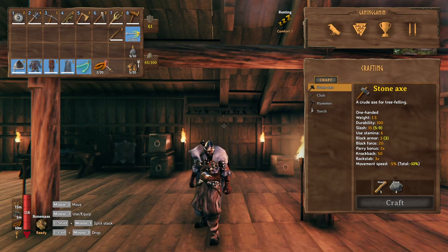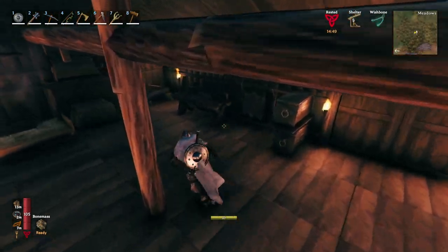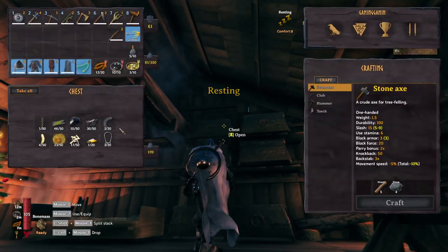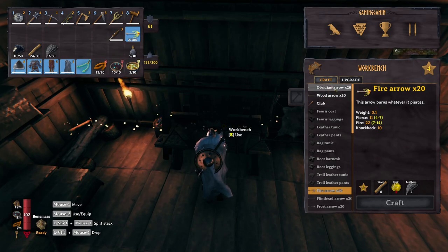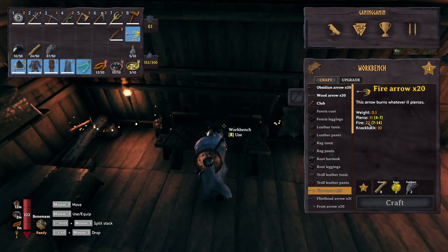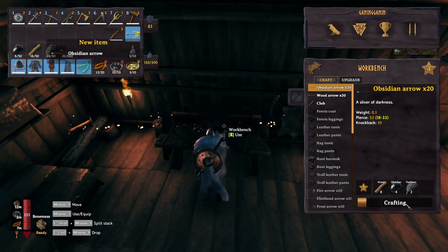As usual I'm gonna make some food. And now I want to craft some obsidian arrows, so I'm gonna need some obsidian, some wood and some feathers. They do 50 pierce instead of 11 pierce and 20 fire. Since our bow already does poison I'll do those arrows — they'll do way more damage.